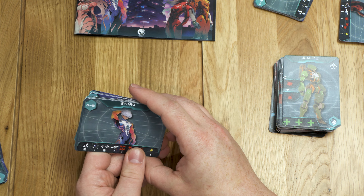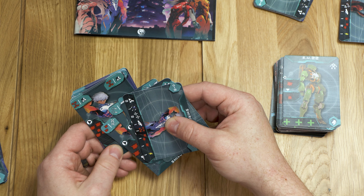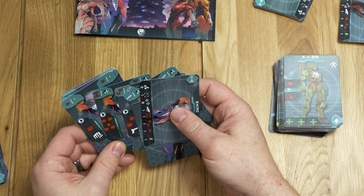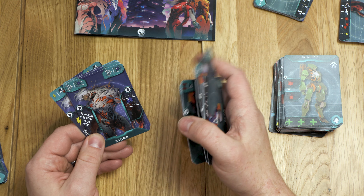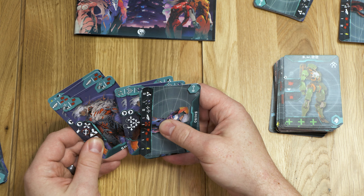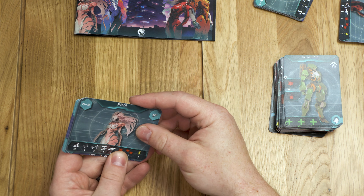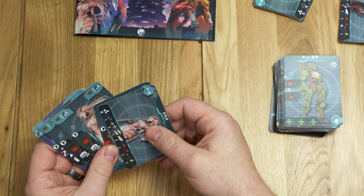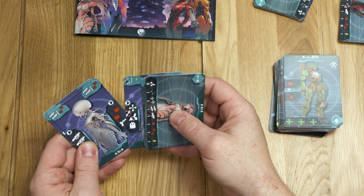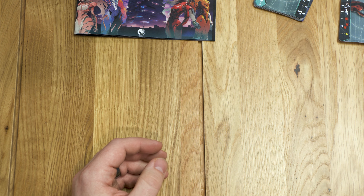Shiro over here starts out one way - he definitely works out, look at those muscles - and then transforms into this other form which is crazy. The game I'm thinking of had a lot of gas masks; maybe you guys can remember, let me know. Then we have Raya - she starts out like that and ends up like that. That's a different transformation than the others - looks like a jellyfish head. Very cool setting for sure. So that's your four characters, and it looks like they all have these two-state transformation cards.